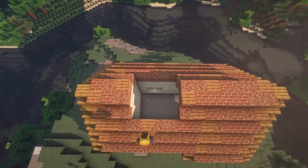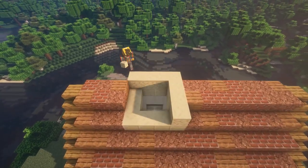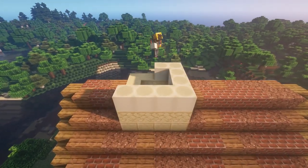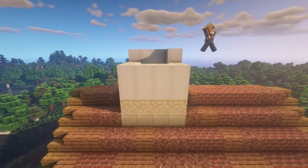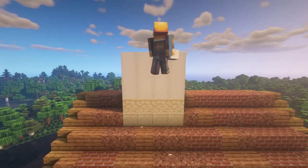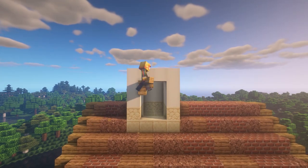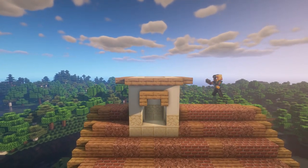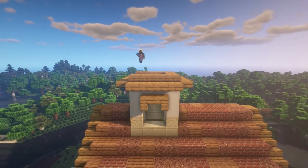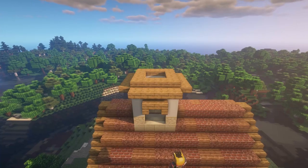Next we're going to cut a 4x4 section into the roof three away from the back, and fill it with smooth sandstone, as well as another layer of sandstone, and then three layers of bone blocks. This will serve as a skylight. On whichever side you feel, you can cut a 2x3 window and add a small frame, then cap it off with stone slabs for a roof. Make sure to leave the center open, as we want to keep a 2x2 skylight on the very top.